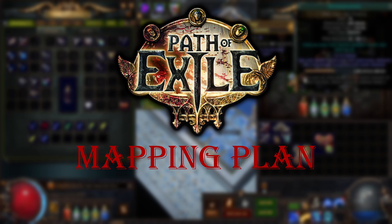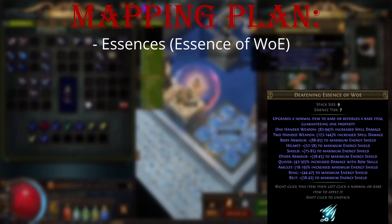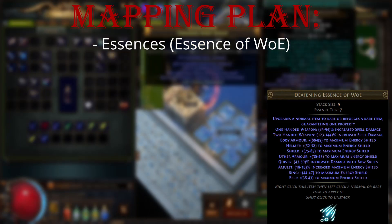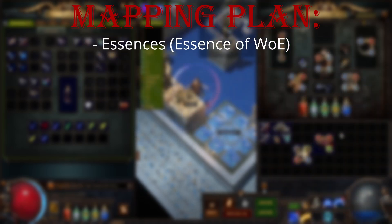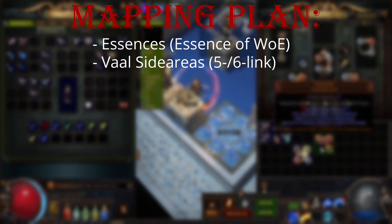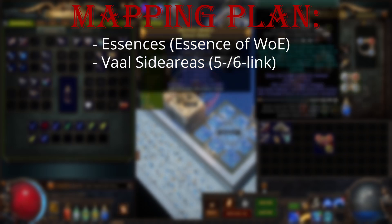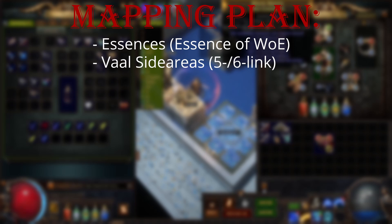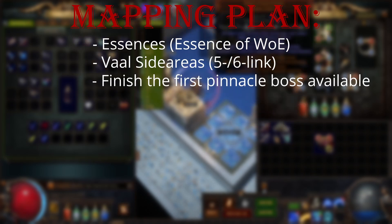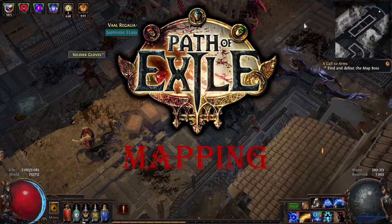In terms of the mapping plan, I will spec into essences in hopes of looting essences of woe, which at the highest tier — the deafening essence of woe — can secure between 83–94% spell damage on one-handed weapons. Other than that, I'll do as usual and farm Vaal side areas in hopes of getting a 5 or 6 link. I'll stick to the tried and true method that has worked for me in the past. The same goes with the pinnacle boss — I'll just do the first one I get the quest for due to the limited time. Let's get to mapping.